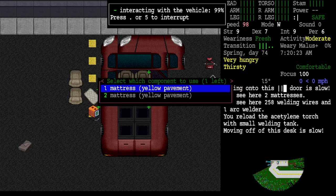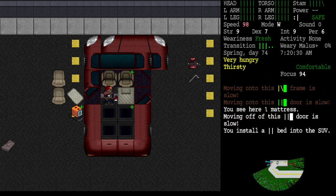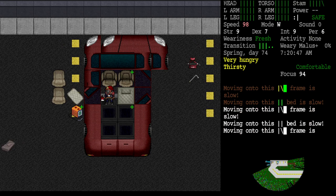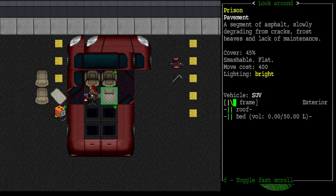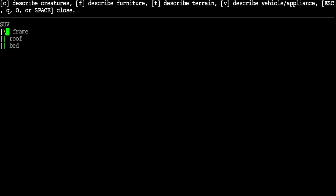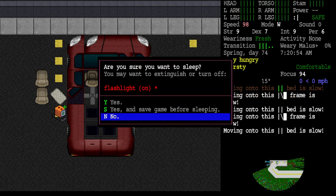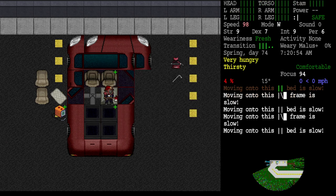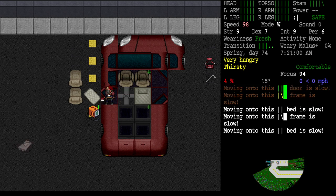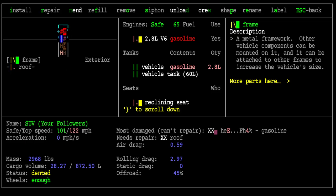Select which component to use - the mattress. We put a bed right there. Is that big enough to sleep on? If I examine it - describe furniture - you don't see any furniture here. Vehicle appliance: frame, roof, bed. Let's just try sleeping on it. We don't actually need a two-tile bed to sleep on, according to that. But all other beds in the game are two tiles, so let's go ahead and install the second one too.